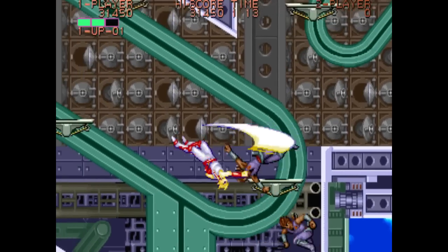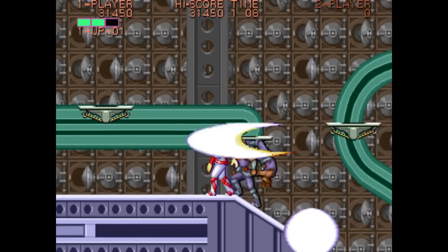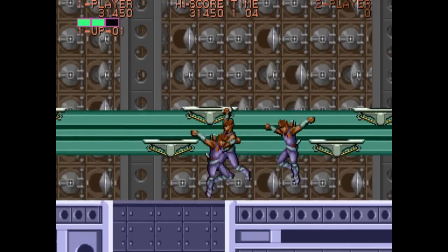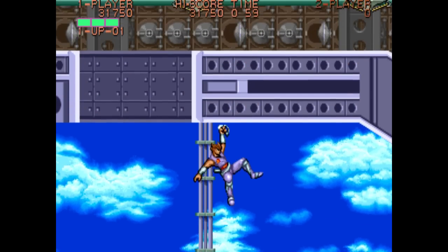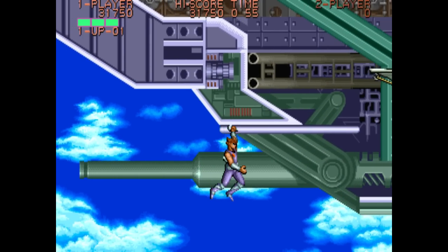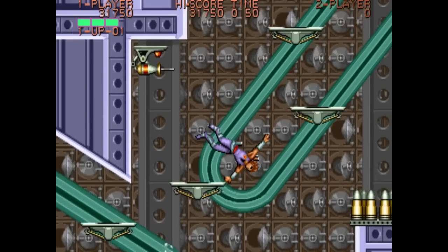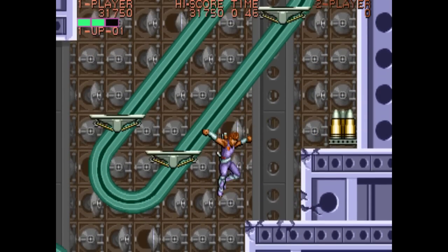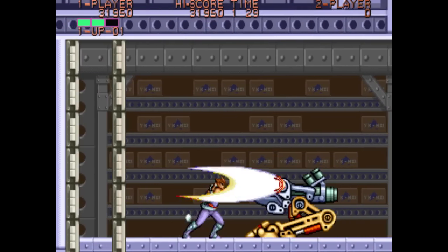I totally forgot about this power-up. Here's a cool power-up — you can have clones of yourself follow behind you and do everything you do. Strider does have knockback — you get hit and sometimes you'll just roll for a bit. It's kind of annoying. I don't love it. There's a lot of torpedo bays.